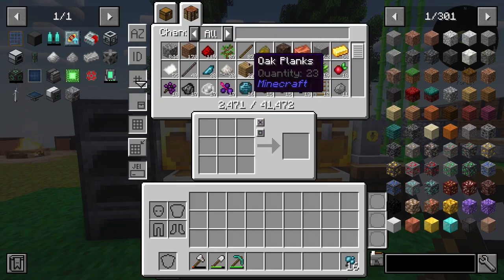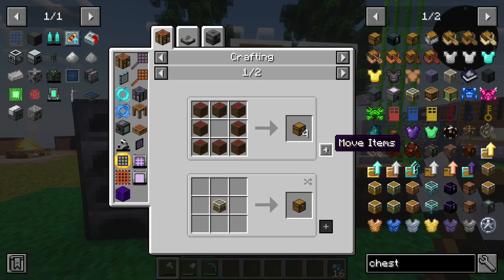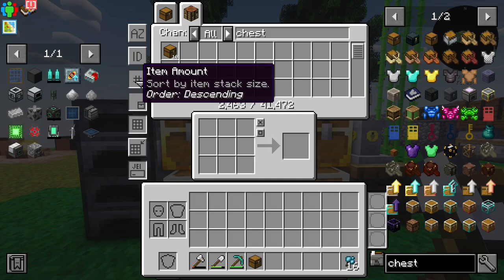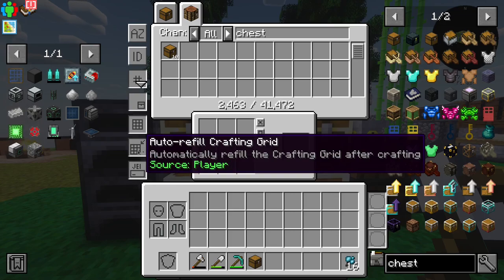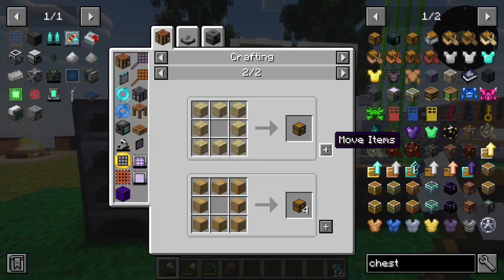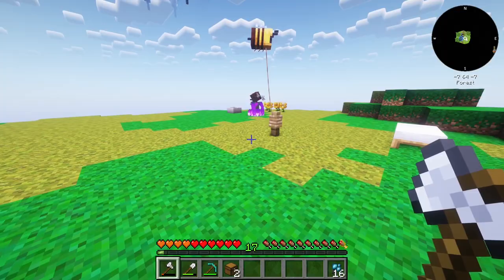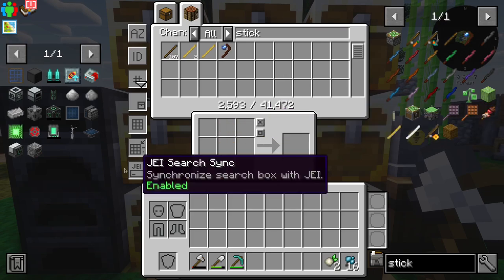Now, I was told really quickly — as you can see, we have 23 oak planks in here. If I go ahead and search for chest, and I say move the planks over, and then I hold down shift and click, it only does one. Apparently there is one of these that I triggered: auto refill crafting grid — network and player. So now if I go ahead and do this... okay, I'm just going to demonstrate it with some sticks here. As you can see, it is now refilling the crafting table, so that is very useful.